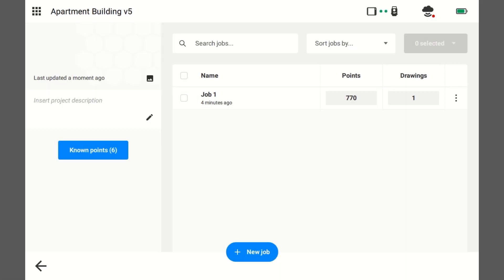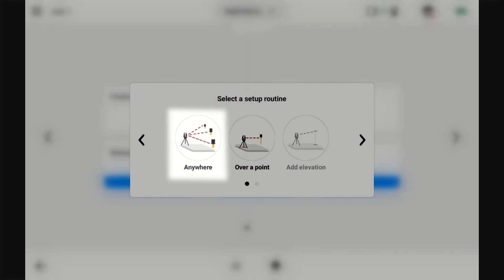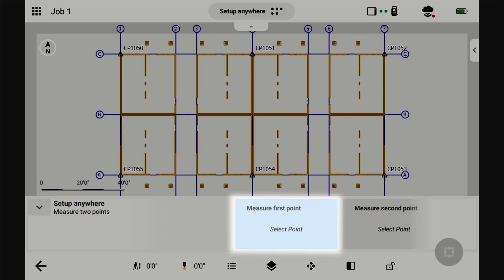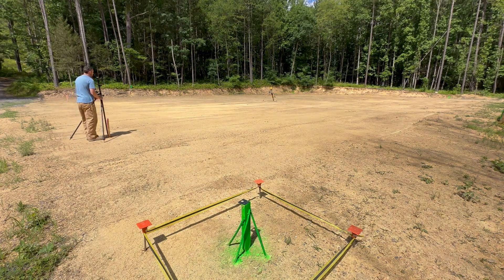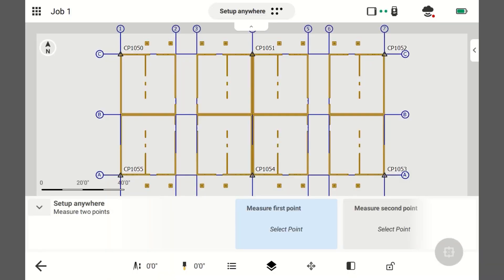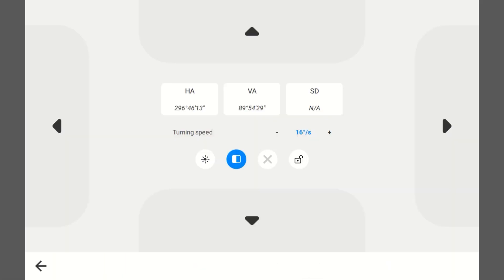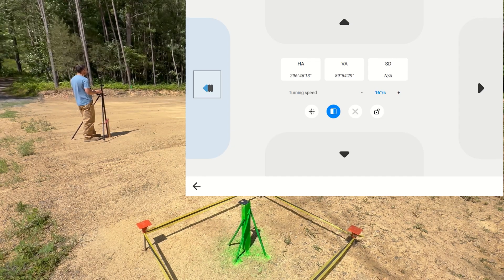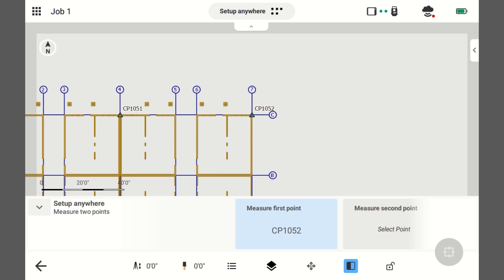Go into the job, applications, set up total station, anywhere, and measure first point. That'll be this surveyor point — this is 1052. I've selected my first point. Now I need to turn the instrument towards me and lock it on. I can go ahead and hit back while it's searching. It's locked on. I'm plumb and it's tracking me. I've told it what point I'm about to shoot, so I'll go ahead and take the shot.